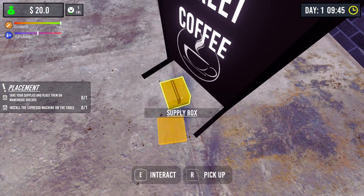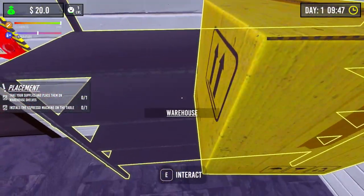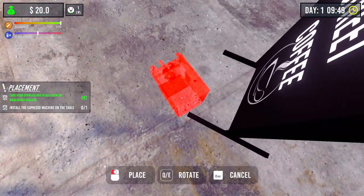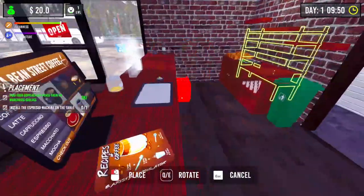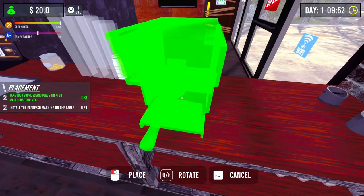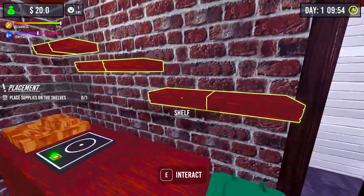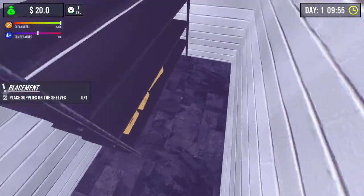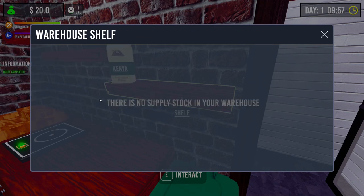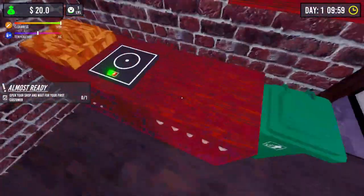Everything just gets thrown out the window - there's our supply box. You have to hold down the button to pick it up - buttons are all over the place. We can put boxes on the shelf, which is nice. This must be the coffee machine - let's pick that up. I'm assuming it has to go here - can't be a coffee shop without a coffee machine! We're ready to go. Place supplies on the shelves, so we've got the Kenyan beans out.